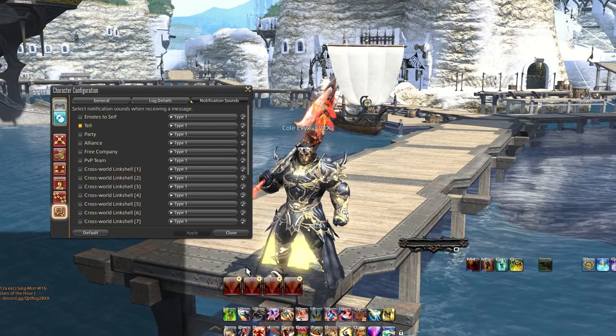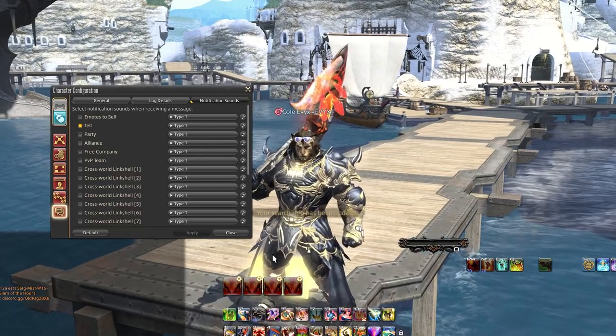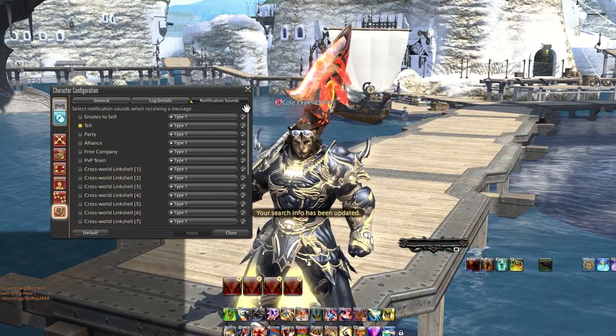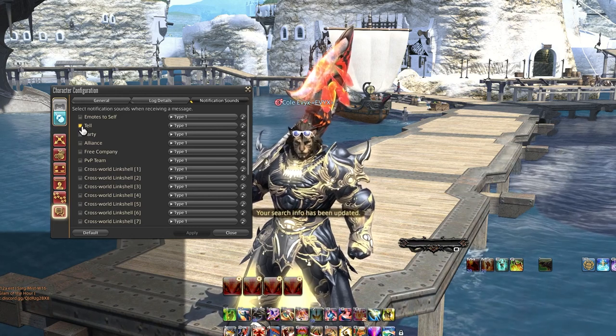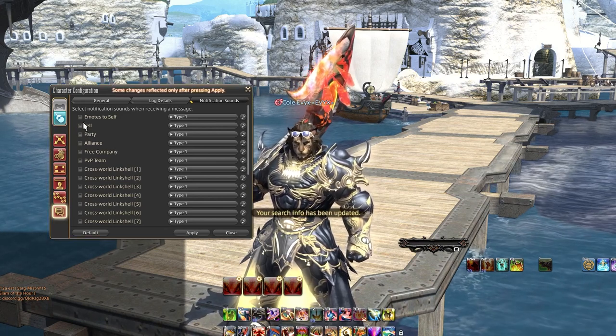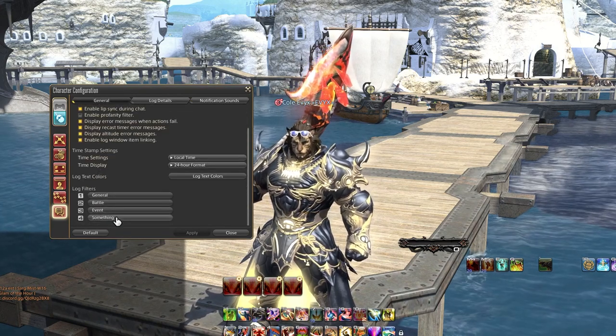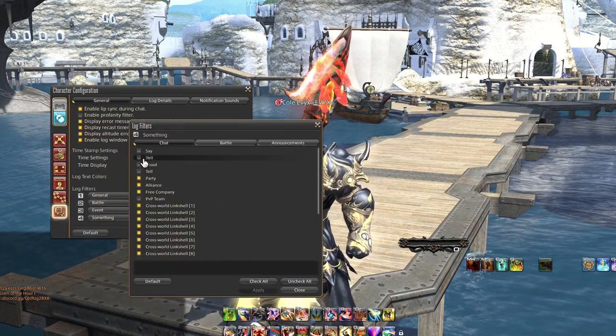Next up is whisper spam — or slash tell as we call it in FFXIV — which can be extremely frustrating to deal with. My solution comes in two forms: first, you can remove the slash tell feature from both your auditory notifications and explicitly from your chat settings as in the last point. Second is the slash busy feature I recommended earlier.